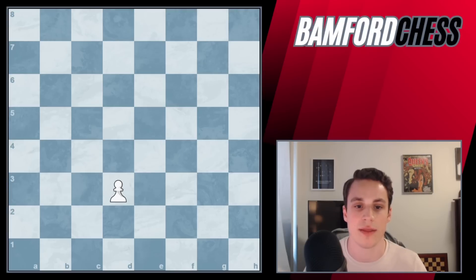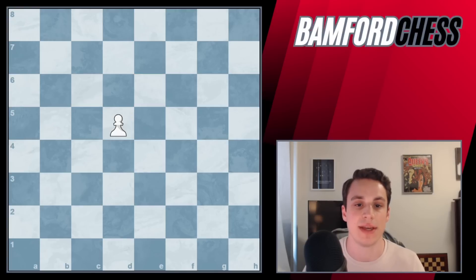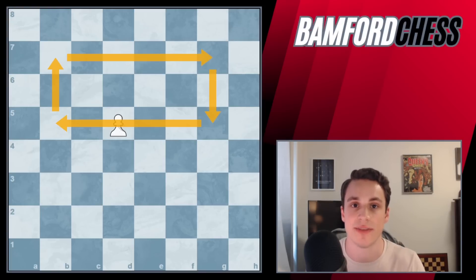Let's start with the pawn. The pawn is our baseline — it's only worth one point. The pawn, so long as it's not on the A file or the H file, is going to control two squares in our opponent's territory. If the pawn's on D5, it's going to control C6 and E6. You can place it anywhere within that zone and it's going to control two squares. Our pawn is worth one point and it controls two squares.